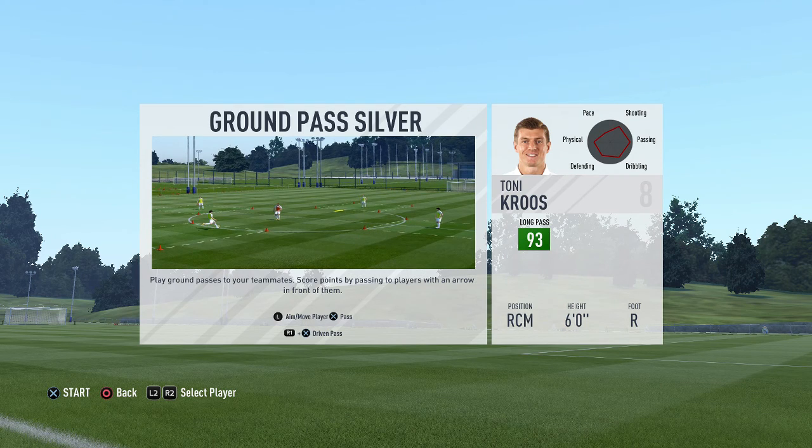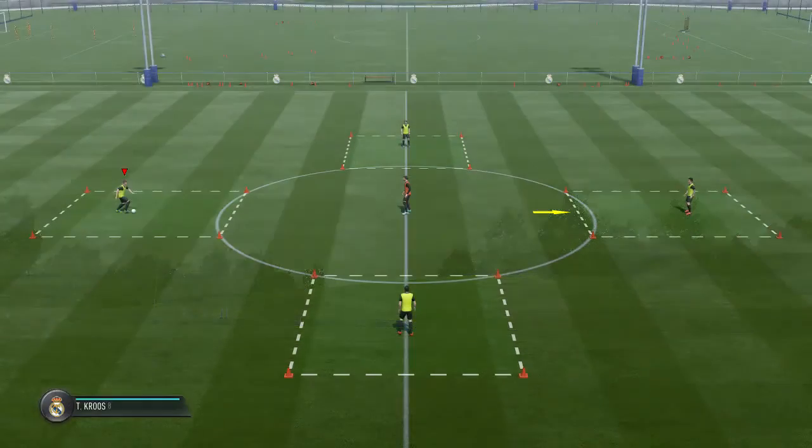All you have to do is pass the ball from one player to the other depending on where the yellow arrow points to, and you should also avoid the middleman to get the ball.